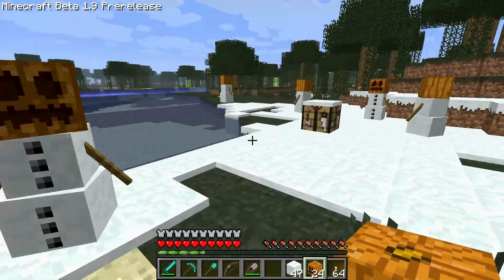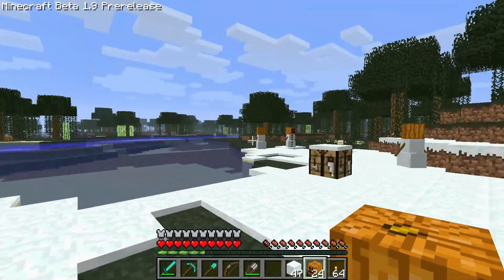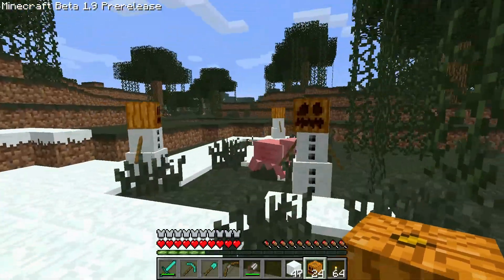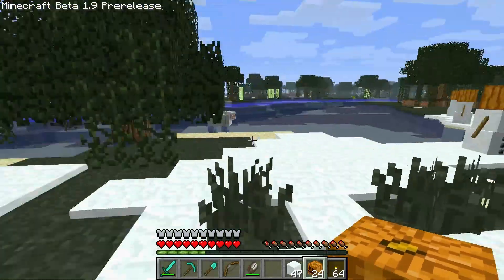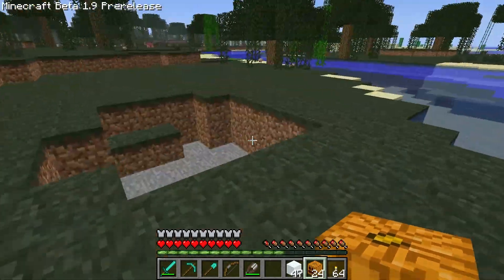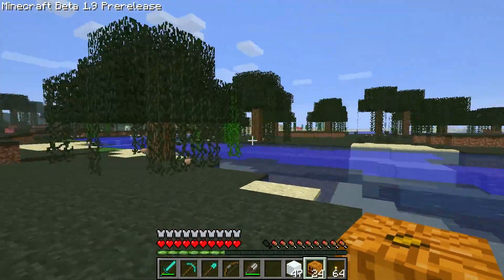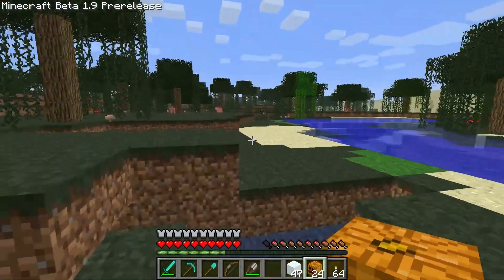Well, if you ever want to change an area to snow, just throw up a bunch of snowmen. Good grief. They don't really seem to be melting though. Well, maybe that's not done yet — no big deal. But I'm gonna let them just go to town on this swamp area. I don't like the swamp anyway. I prefer snow.